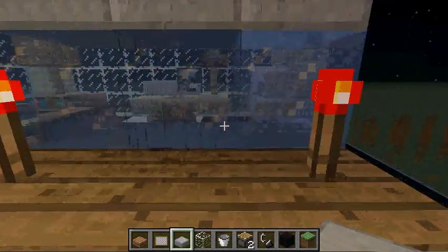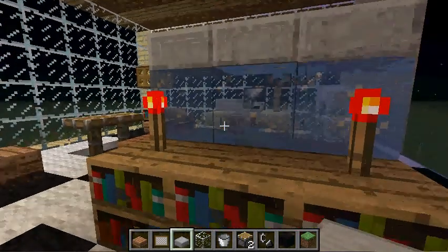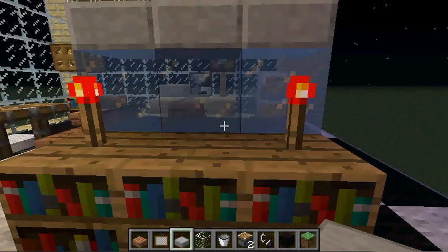We have the fish tank, lit up by redstone torches because any other source of light would just melt it, and that would be a problem because water would spill everywhere. And it just looked nice.